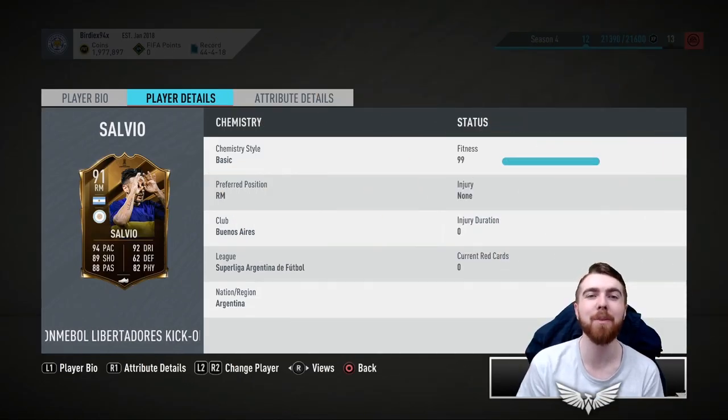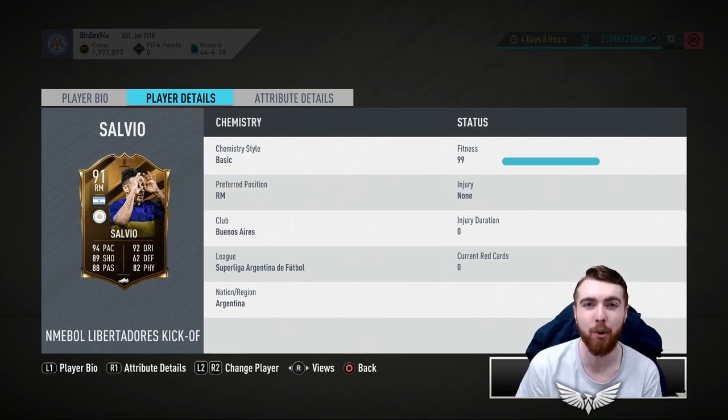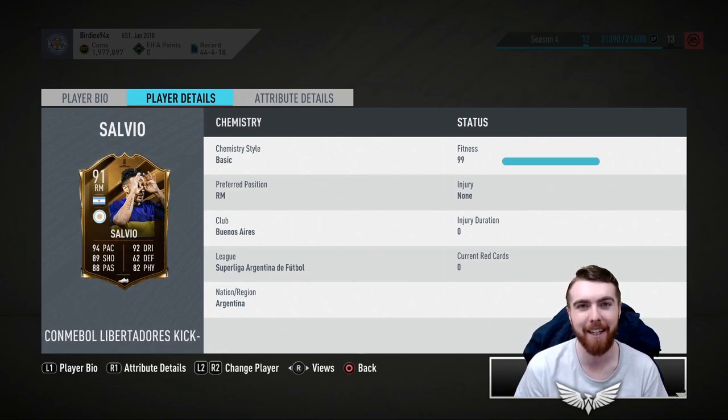Hey guys, it's Scott here and welcome to today's player review. We are looking at the 91-rated right mid Eduardo Salvio, coming in as a Copa Libertadores card in the Argentinian League.